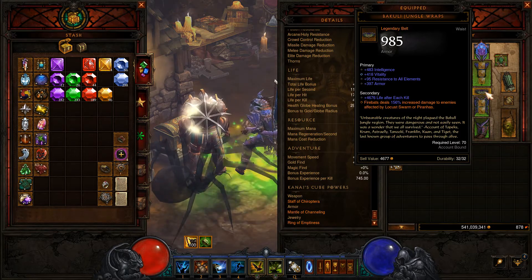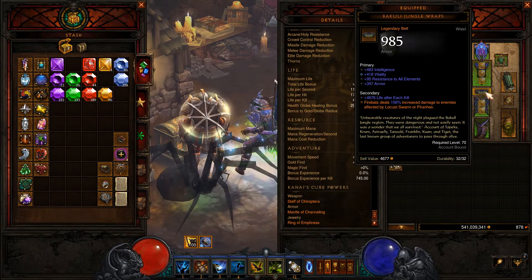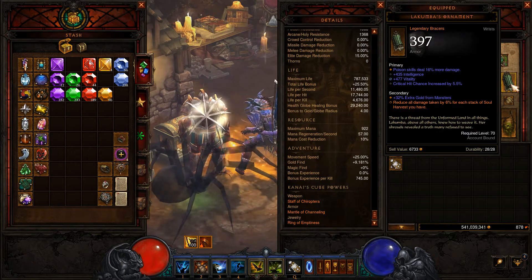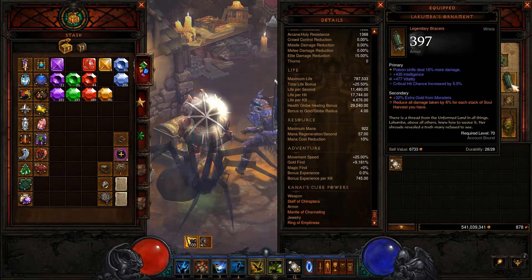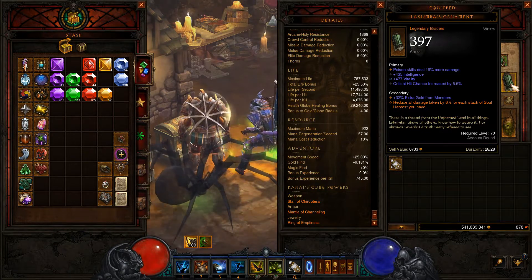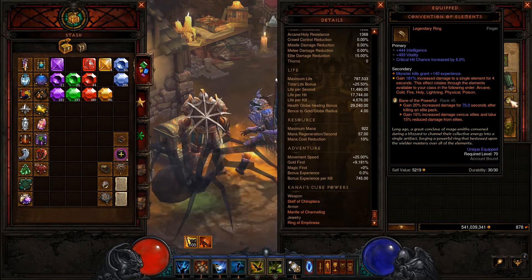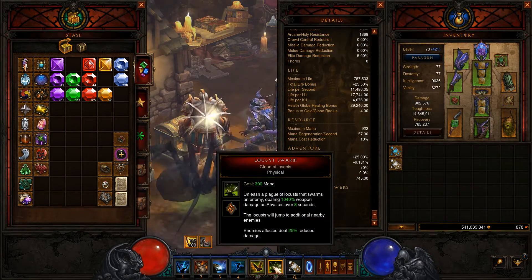The belt we're running is the Jungle Wraps, which increases fire bats damage to enemies affected by Locust Swarm — that's going to help us out a lot — and it's also running vitality to increase our survivability. Then we have the Lacumba's Ornament, which reduces all damage taken by 6% for each stack of Soul Harvest you have, and that one's running vitality as well. We do have a Convention of Elements here, meaning we're going to be running so many different elements, doing that extra damage almost all the time.